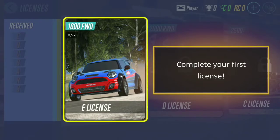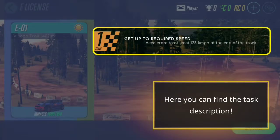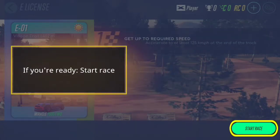I'm already doing the tutorial. If you want the tutorial, let's go. So let's complete our first task, E1. Here you can find a task description — it says zone one: get up to required speed, accelerate to at least 125 kilometers at the end of the track. If you're ready, start the race — click the green button here.